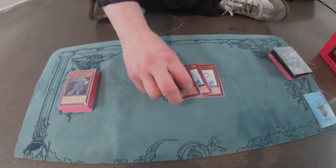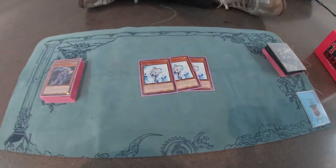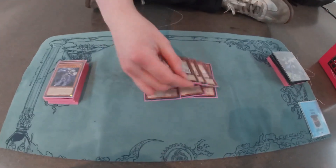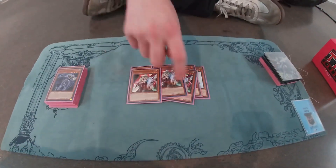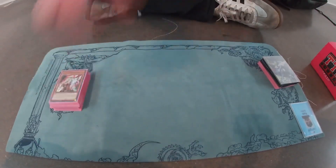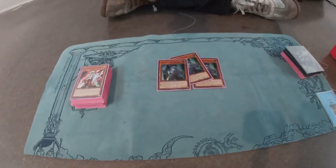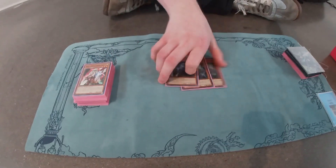For hand traps, I played three Effect Veiler. I like her a lot — I think she's great this format. She puts in so much work. She hits so many cards. Yeah, she's overpowered this format. I played three Ash Blossom and three Ghost Ogre — insane against Bravery and a lot of decks right now. I played three Ghost Belt. This card's nuts against Despia, and you can hit Water with it, DPE, that type of stuff.